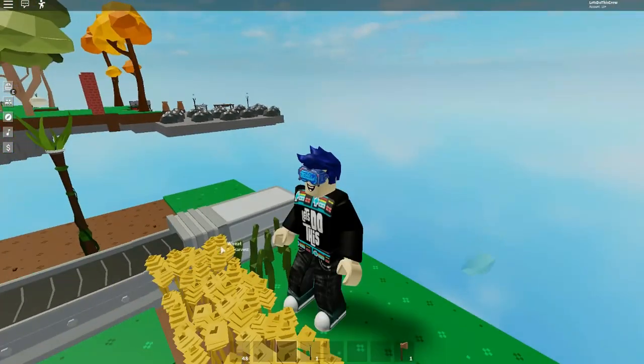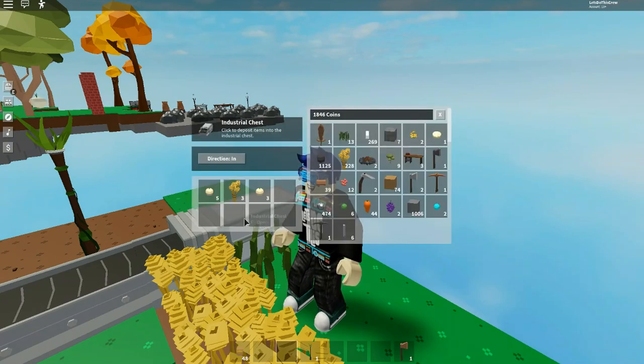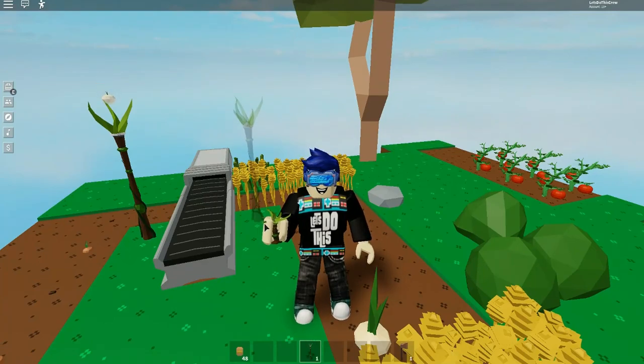If we have a look at the storage now — this is the industrial chest — we can see it can store up to five items. I've got wheat and onions in here so you can store whatever you like. Let's go and put a wheat totem down as well. Again, they can be put anywhere as long as they're next to the conveyor.